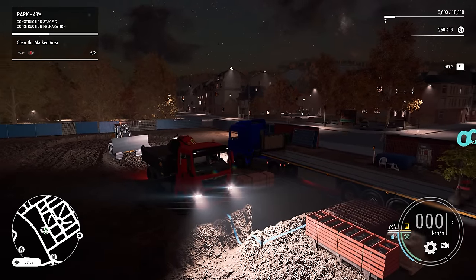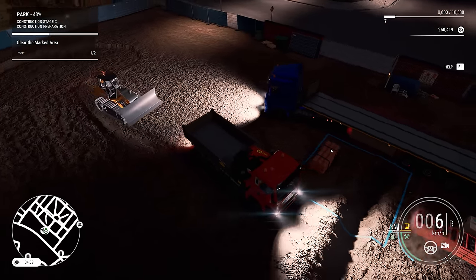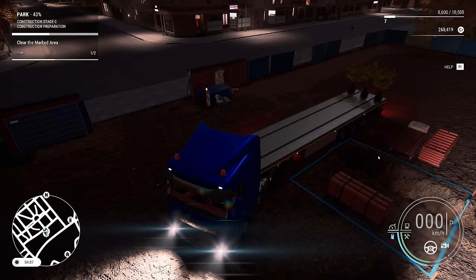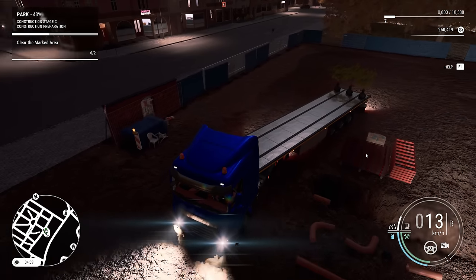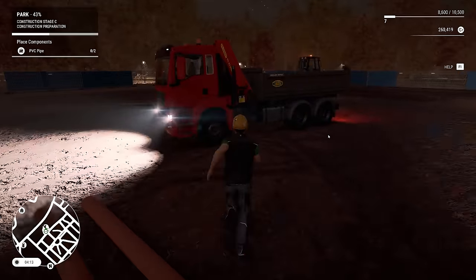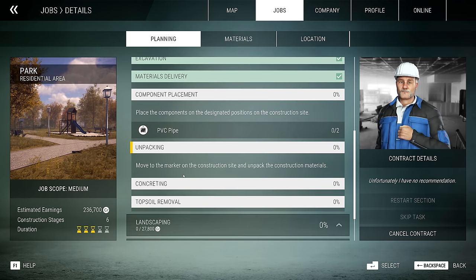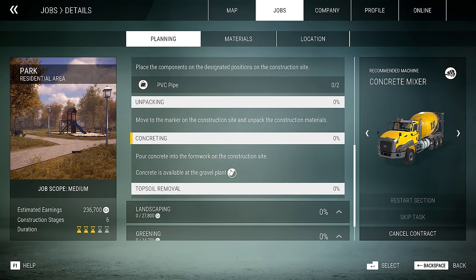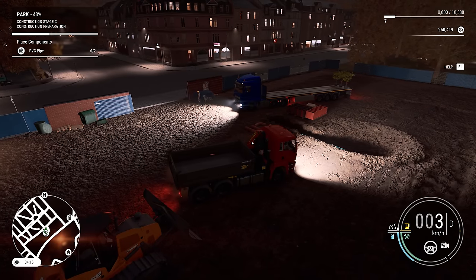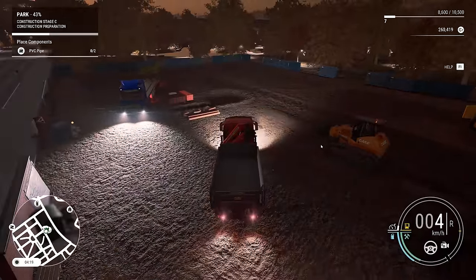So now we just need to clear the marked area. The trailer's in it - only just - but we'll just move it. So we need to place the PVC pipe - clearly a lot of crane work is in order. Let's just have a quick update on what we actually have to do here - it's just placing the PVC pipe, unpacking stuff, concreting, topsoil removal. Actually there's loads to do still, so I'm going to split this over two episodes, like I did with the sound baffle.